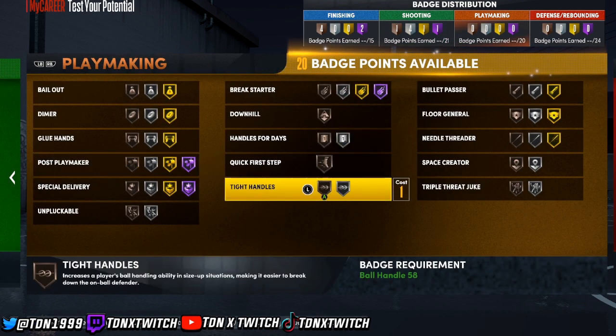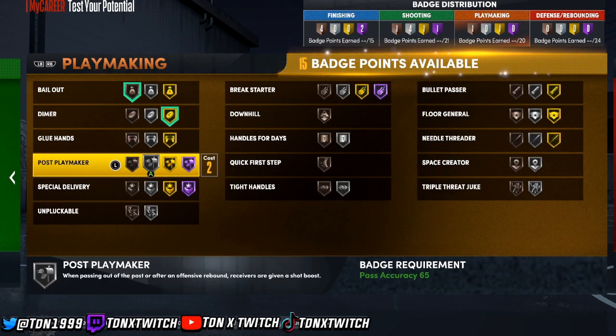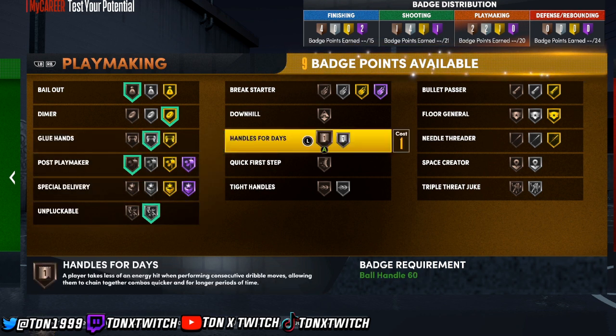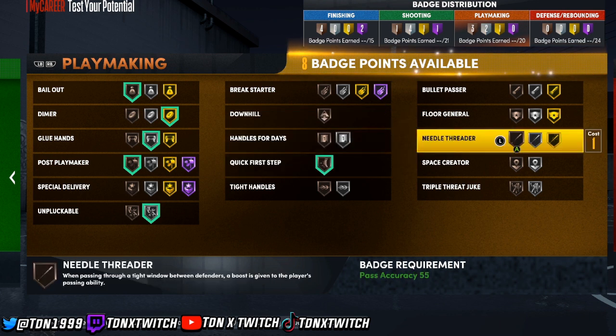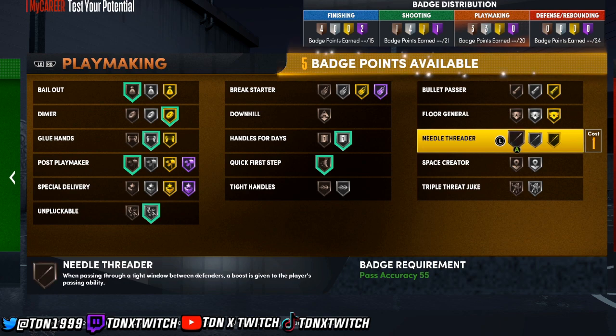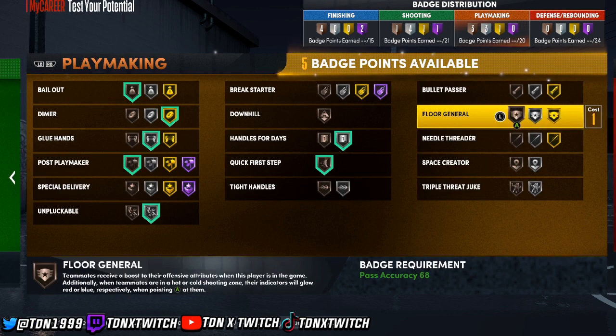Clutch shooter on Silver, stop and pop on Silver, Bronze is okay. For playmaking, bail out on Bronze. Blue hands on Gold, playmaker on Silver. Quick first step, handles for days — space creator as well.